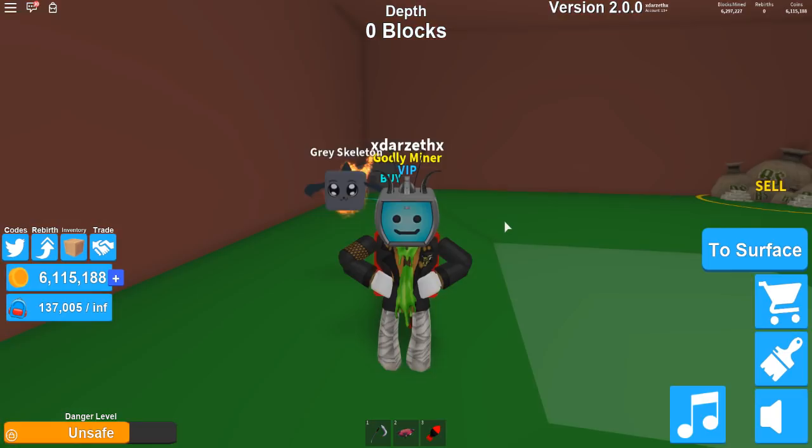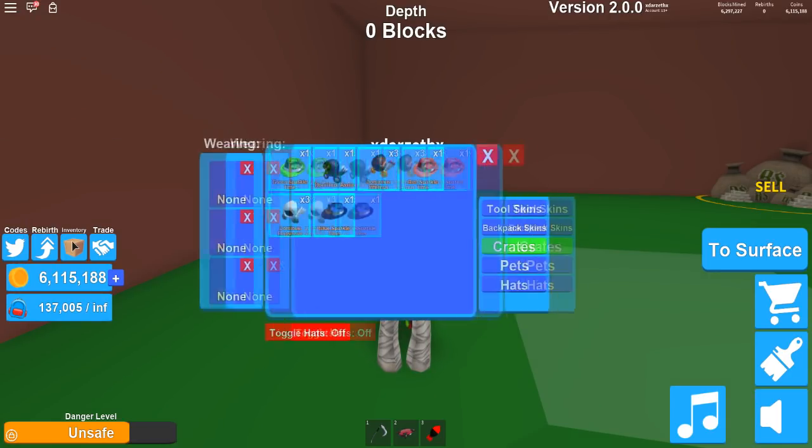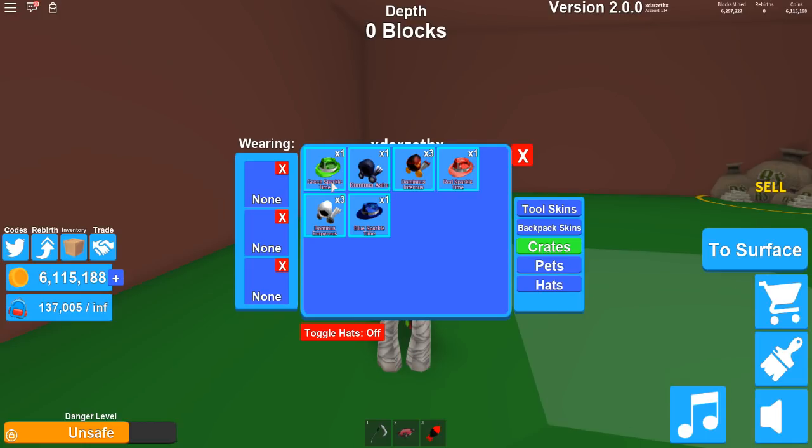Oh man, are you ready for this? So I made a big boo-boo. I really did. I accidentally opened all the crates while I was paused. And these are the ones I got: a green sparkly time, a Dominus Astra, a Dominus Infernus, a red sparkly time, Dominus Imperius, and blue sparkly time. So I'm gonna look at all these right now, and then we're gonna try a few of them on. We're gonna open more crates because I made a boo-boo — I paused it because I started coughing like crazy.